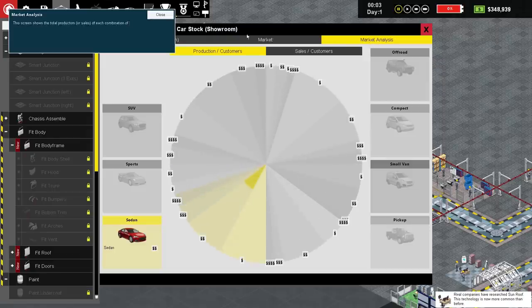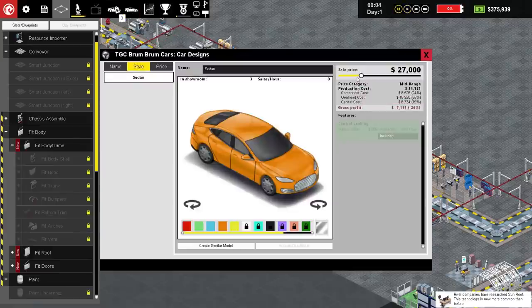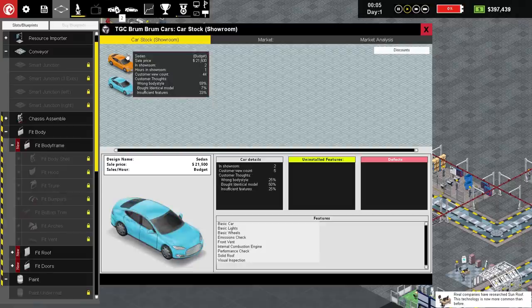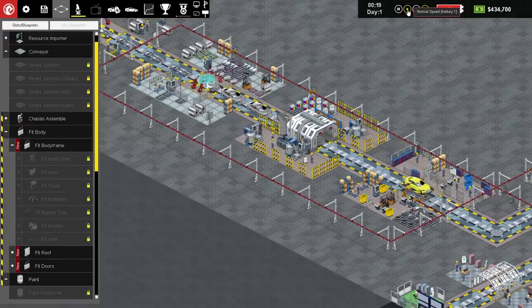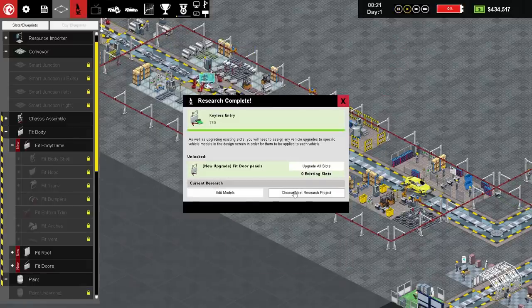Let's bring the price down. We have a giant terrifying pie chart - bye-bye, that's just too frightening. Let's bring it down to budget - 21,500. Are people going to buy our 21,500 sedan budget vehicles? Somebody please buy these cars! They're also soon going to have fancy keyless entry. Keyless entry - done! Edit models - let's apply it to that one as well. So now our budget cars, we've got keyless entry on them, which is lovely. We need to do another research. Car alarms seem a very obvious thing to do - they're 750 points, they'll be done fairly quickly. Let's get that done - research now, please.